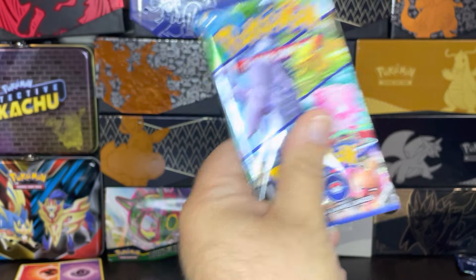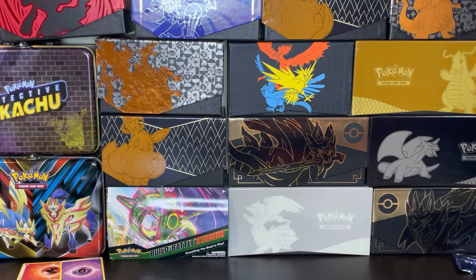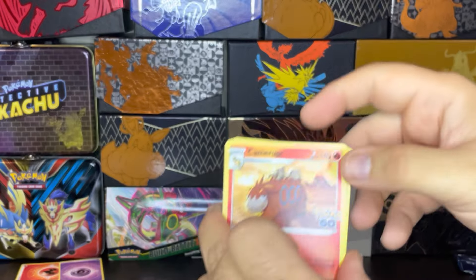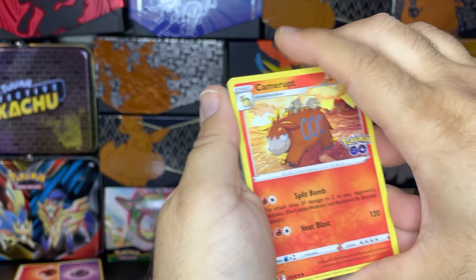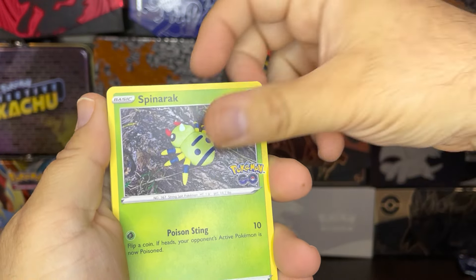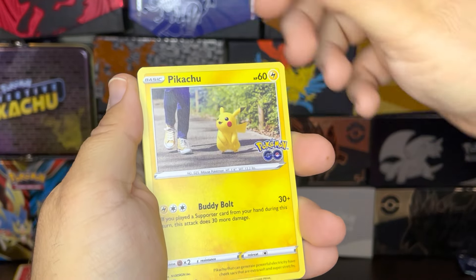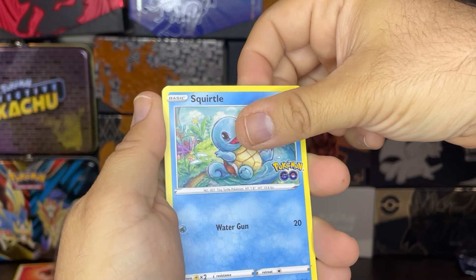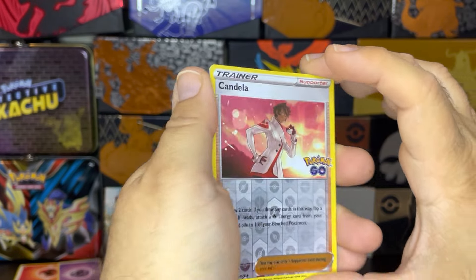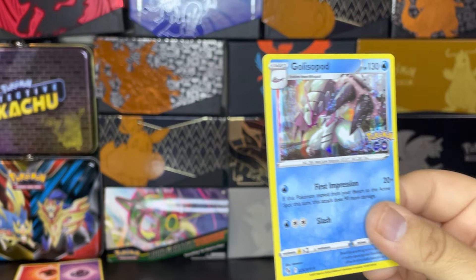One pack left for this Premium Radiant Eevee collection. Please — I need something, I need something. Alright, let's start off, camera up. Egg Incubator. A Wartortle. Spinarak. Alolan Rauta. Wimpod. Come on, come on. Pikachu. The adorable Squirtle. Alright, we have a Candelure for our reverse there. And on the end... Golisopod. That's okay, that's okay.